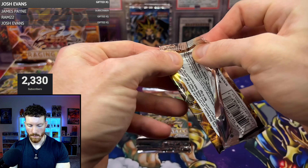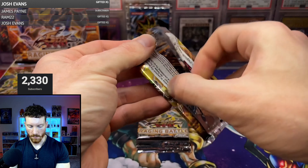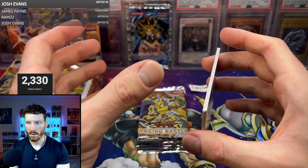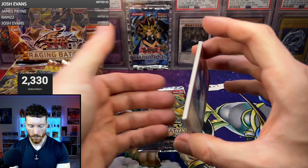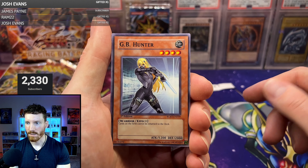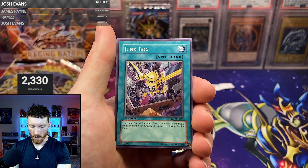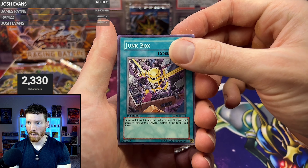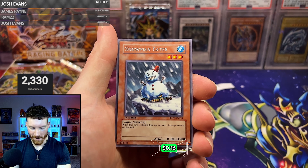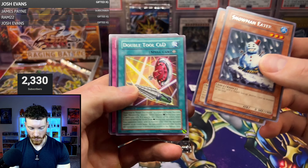Pack number three. Are all these packs just going to disintegrate today? That's the one thing with 5Ds — they are the perfect mixture of keeping the packs sealed nicely but also not entirely difficult to open. GB Hunter, Blackwing Shura the Blue Flame, Junk Box, and another Effect Monster — it is Rose Tentacles. Rare is Snowman Eater. I think this has a random champion pack super print or something like that. Trap Stun and Lava Dragon.